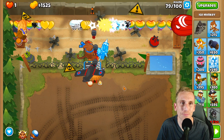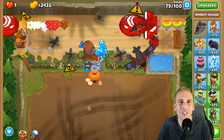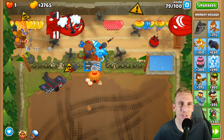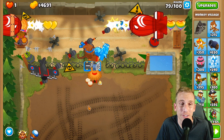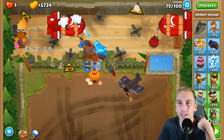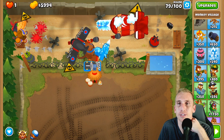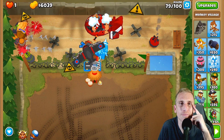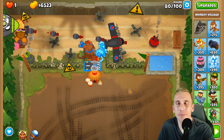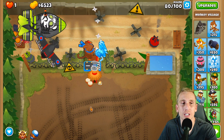Once we grab the Icicle Impale, it's pretty much game over. Watch this — it just stops every MOAB-class balloon in its track. It's a little ridiculous; I see them nerfing this guy pretty soon because him paired with another staller gets crazy. Now we're going to grab a Monkey Intelligence Bureau, and then we're going to get Overclock — though I won't use it until around rounds 92-93.